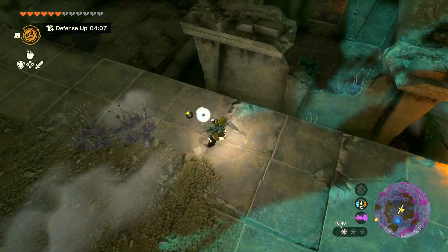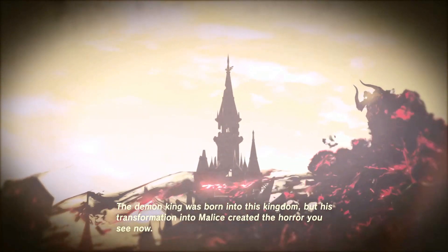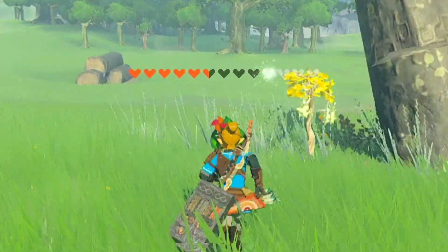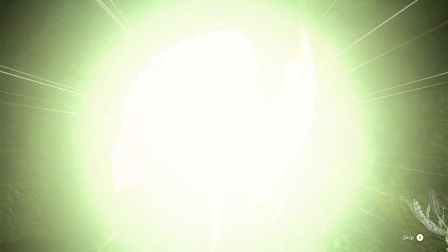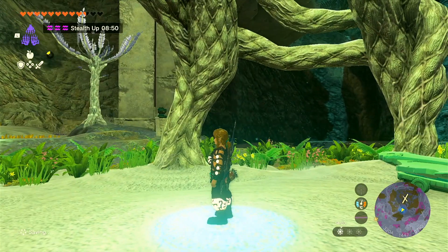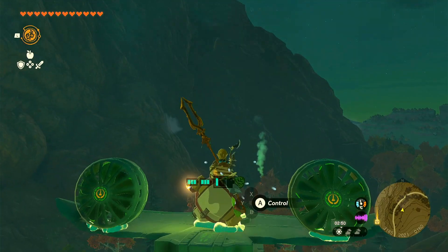The Depths is basically a full new map, and it's extremely dark. There is something called gloom spread everywhere — it's sort of the equivalent to Malice from Breath of the Wild, but if you touch it, your total hearts will be depleted. In the overworld it's not really a threat since it replenishes quickly, but in the Depths it will not. You can replenish your hearts by going to these light roots, which light up the area. These are always right underneath shrines above, which is really cool — so you'll actually find shrines because of the light roots.